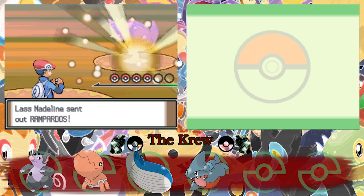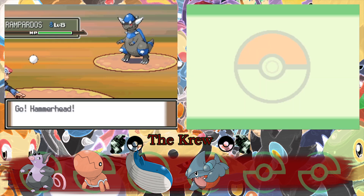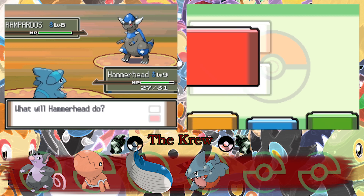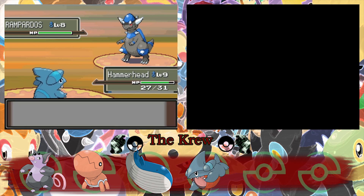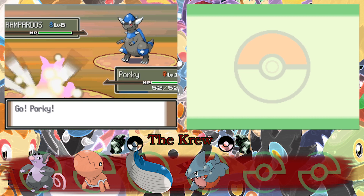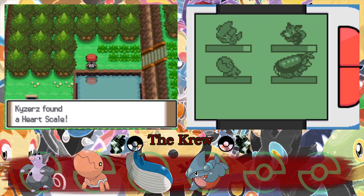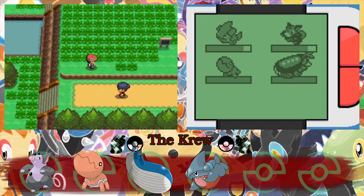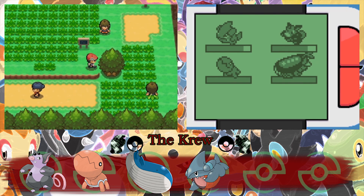What does this girl have? A Rampardos? Oh my lord. Hammerhead, you can't take that — let's see if Porky can. Oh, that's scary, a little girl with her Rampardos. A Heart Scale! So we can give it to the move reminder and remember moves. That's awesome.